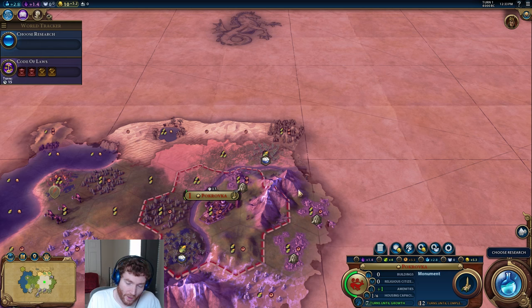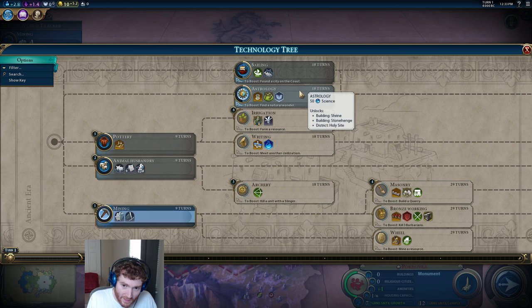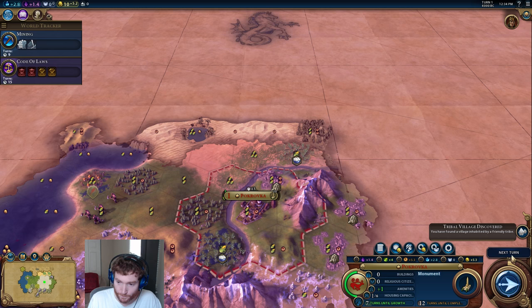Since we have three stone tiles, one of the earliest techs we want is mining to build stone quarries and improve those tiles. I'm also going to want archers — barbarians are quite nasty in Civilization VI, so getting towards archers is pretty nice. You can queue up as many techs in a row as you want by holding shift and left-clicking. For our early game, mining, animal husbandry, and archery is a solid path. Try to get a slinger relatively early and go from there.